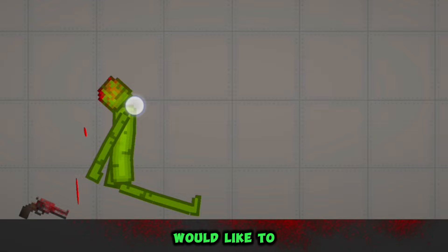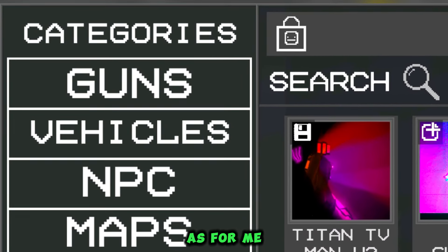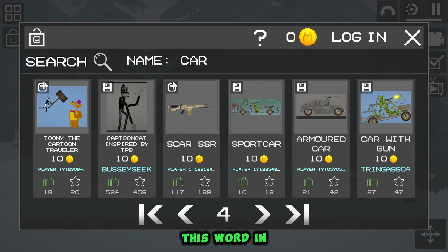Now let's move on to what I would like to see in the game, and these are the categories of mods in the workshop — as for me it is very convenient. Of course, there is a search in the workshop, but even if we want to find a car through it, it will give us a lot of unnecessary options that just have this word in the name.